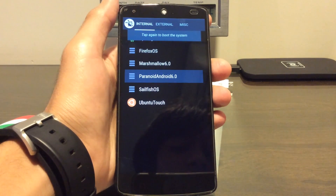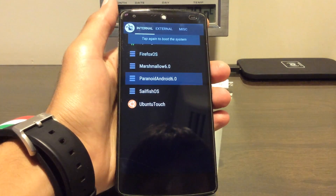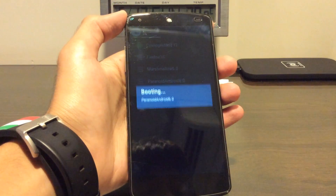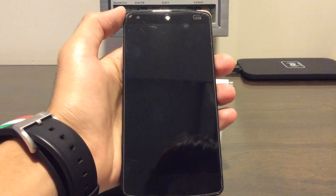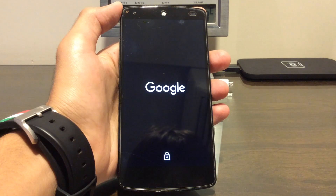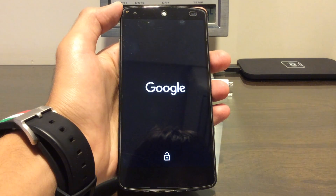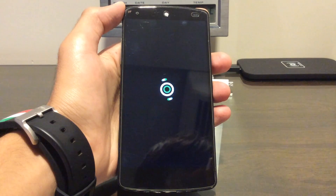I know I'm a bit late on this, but I finally managed to flash the new Paranoid Android 6.0 on the 2016 one. Let's just boot it. I hope it boots — this is the first time I'm trying. That's one cool boot animation.